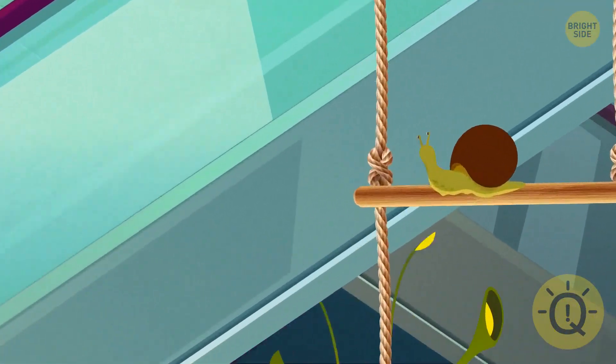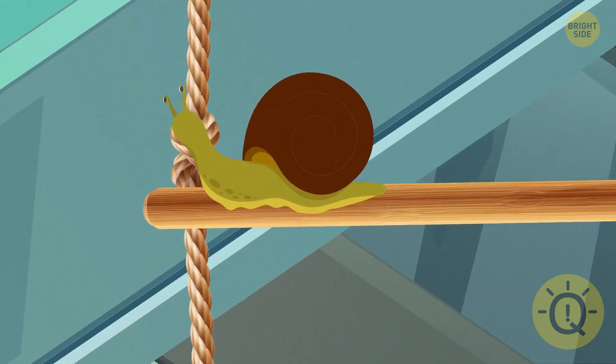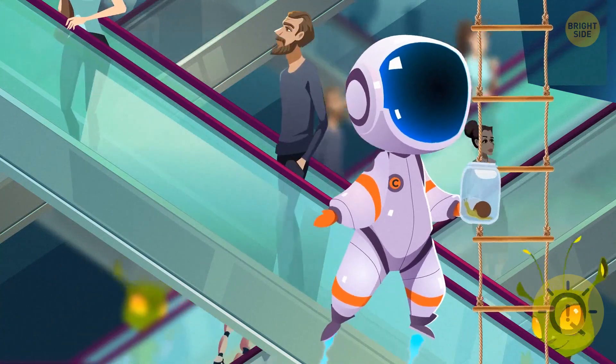Look! There's a snail crawling along that rope ladder. It's moving horizontally. You put the snail in a jar. You're going to send it home, to the planet Slime.